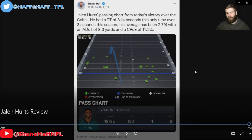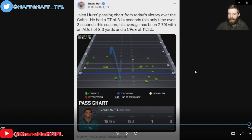Jalen Hurts went 18-for-25, throwing for 190 yards and one touchdown. He had a very high time to throw — the only time over three seconds this season, with an average of 2.79. He did a good job pushing the ball downfield, though he looked a little skittish in the pocket at times. On all-22, I felt like it was more receivers not uncovering than anything. All in all, a good game by Jalen Hurts — didn't make big mistakes, made a few big plays, and definitely a building block moving forward. A solid game in a victory over the Colts.